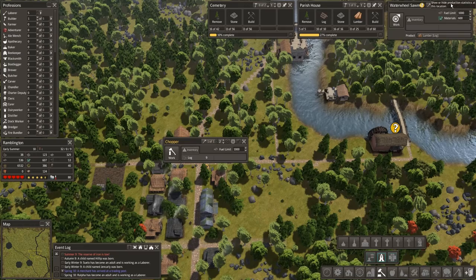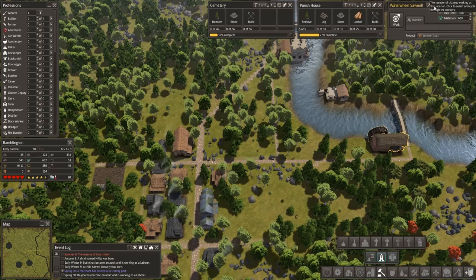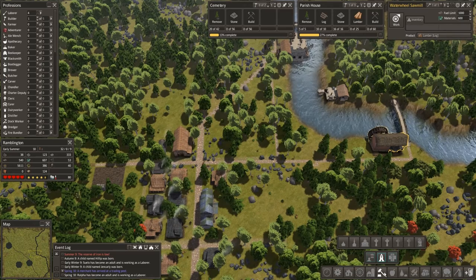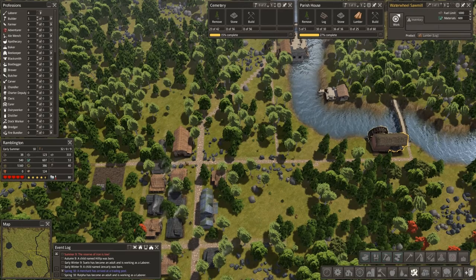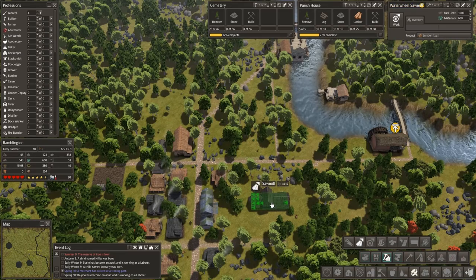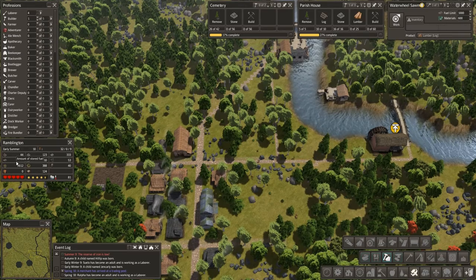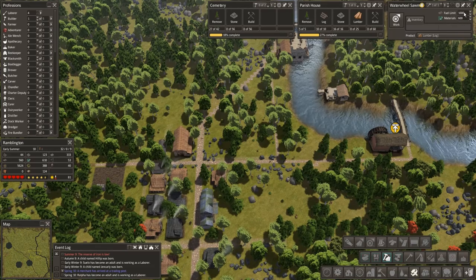We're going to go ahead and bring in a third person. I thought there were more that could work in this place than just one. Maybe this one allows more than one person — I thought there were two in here. Anyway, he's already claiming to hit a limit because we set a fuel limit of a thousand.